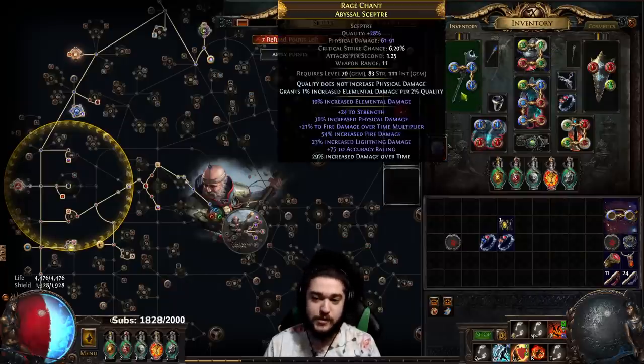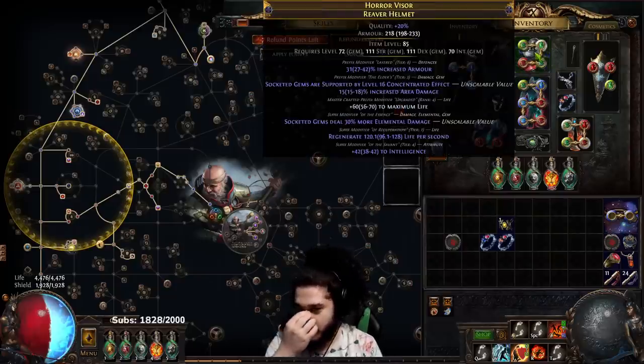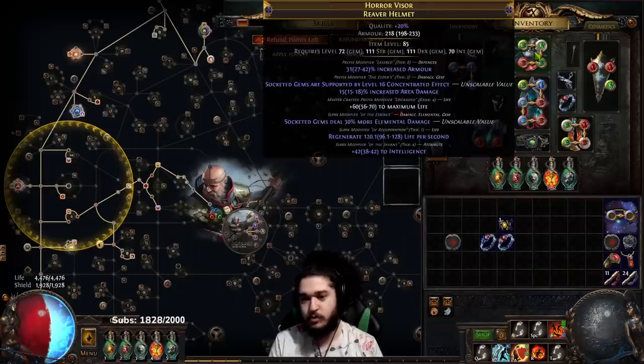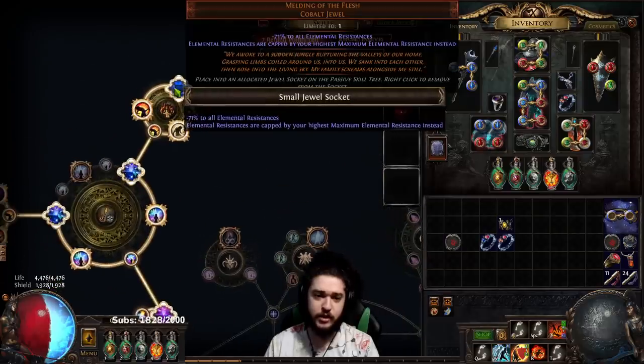This character should still be around 2.5 to 3 million damage. My weapon is still a hot pile of garbage and my helmet is still the same helmet from before. It looks very good but it could be much better with Conc and Burn, or Burn with Unveiled plus two. Anyway, let's talk about what we did.